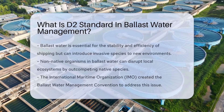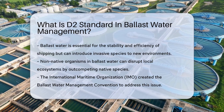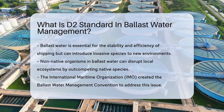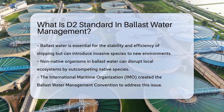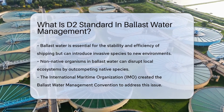Imagine the world's oceans as giant mixing bowls. Ships sail in carrying not just cargo, but water too. This water is called ballast water, and it's crucial for safe and efficient shipping. But here's the catch: ballast water can be a cocktail of various organisms, including plants, animals, viruses, and bacteria, which are taken on board in one region and released into another.